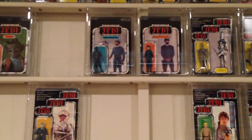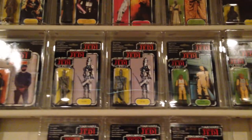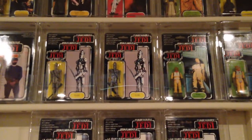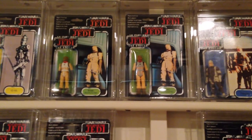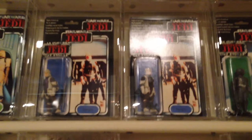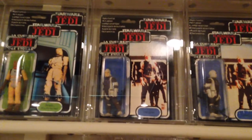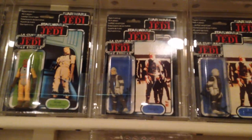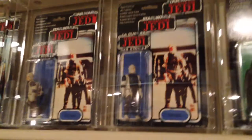Both Bespin guards are here. Moving back to the Trilogo versions, I've got both different colors of IG-88 and both different color versions of Bossk — the Kenner lighter colored version and then the more vivid version. I've got two different Dengars: a regular pink face and a flesh face, with the pink face version being a European variant.